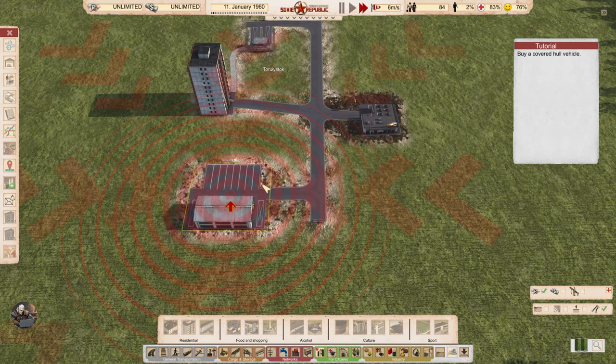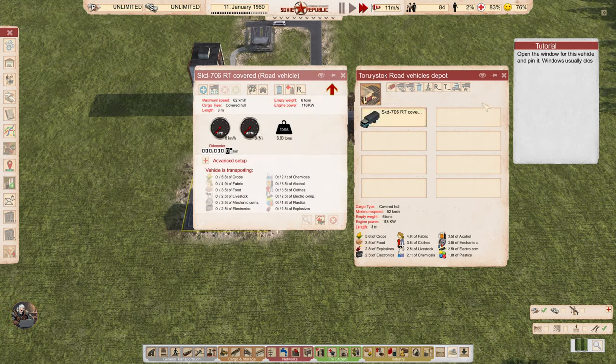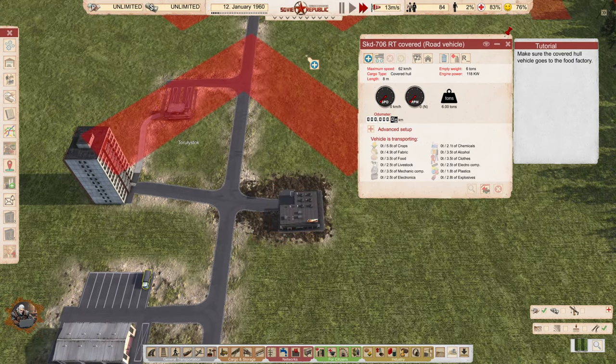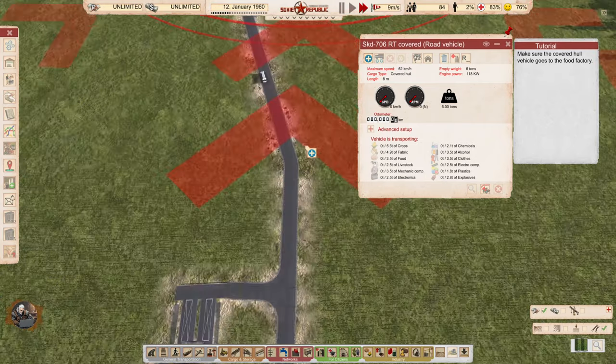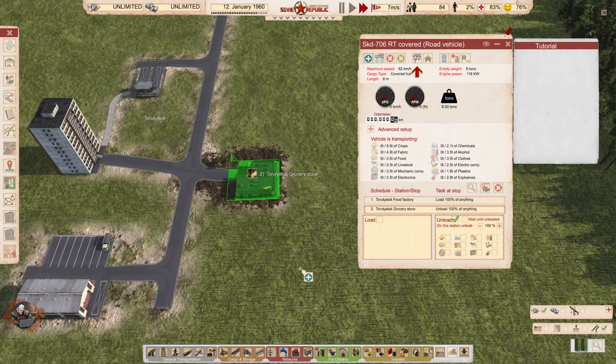Buy a covered hull vehicle — that will be for the food. What is this? Ah, that's skins — paint. Open and pin it. Make sure it goes to the food factory. And now it has to come here, right? Make sure it goes to the grocery store. Lenin would be proud. I already know what to do — I have played the game.